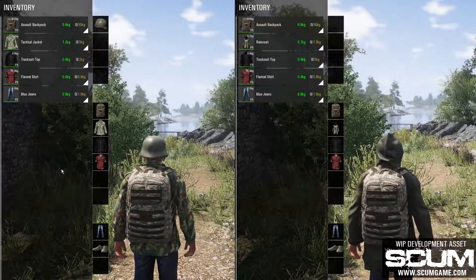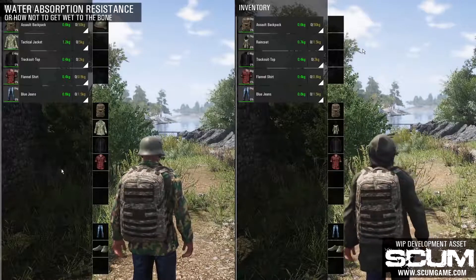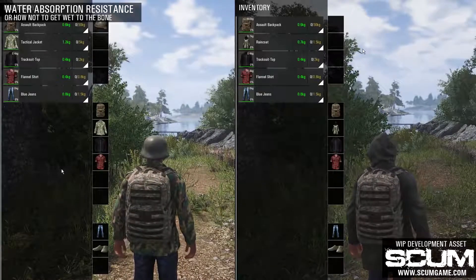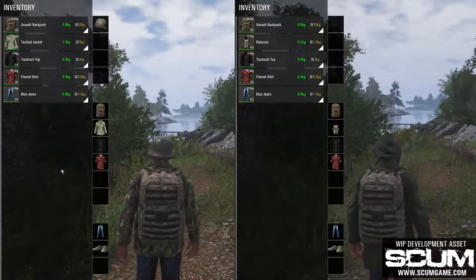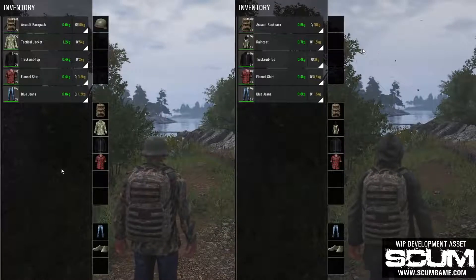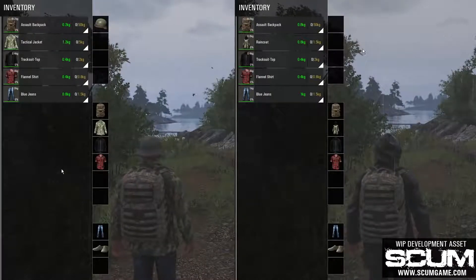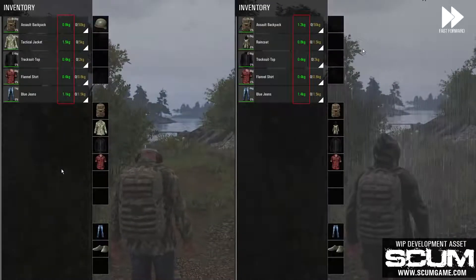In the following example, you can see twin brothers on their way to the beach. Adolf on the left is wearing a standard military-issued tactical jacket, and Desmond on the right has his all-time favorite olive raincoat. They both have several layers of the same clothes beneath the outer layer. If you take a closer look at the inventory, you might notice that each item has its own weight listed in the top right part of the icon. The same value is also shown with green-colored font so that it can be tracked more easily.